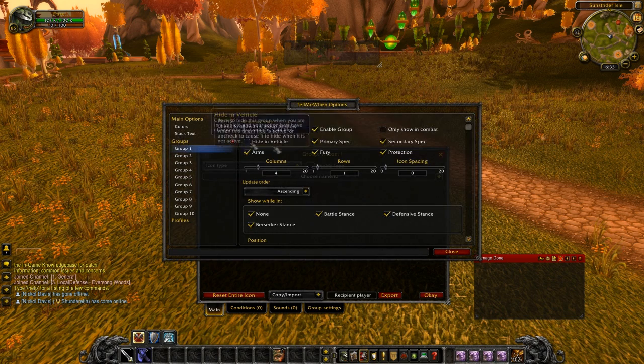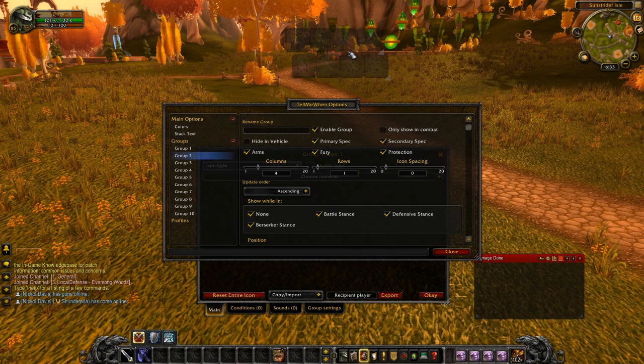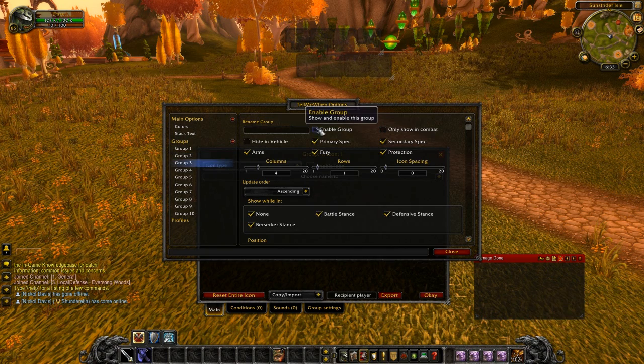The first thing I do is I set up my groups. You click over on the group settings here and go over to your groups. The first group is already enabled. So group 2, we want to enable that too. And I kind of off-center stagger these top ones. Group 3 we're going to have as our enemy group.